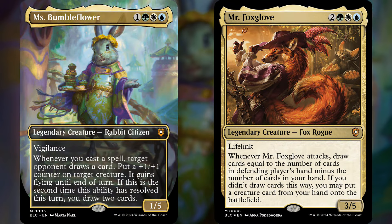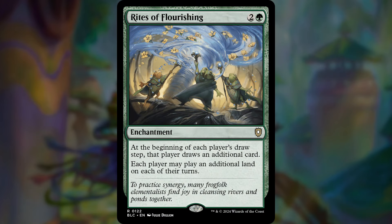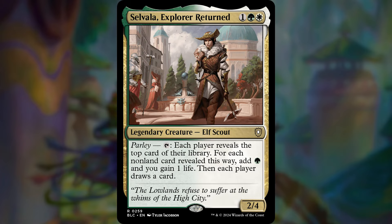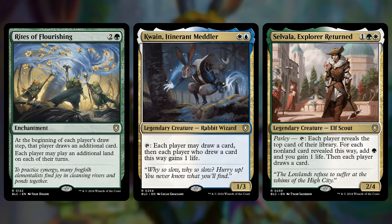If you're not familiar with group hug decks, the idea is that a lot of the cards give everyone at the table an advantage — it's a group hug, everyone's having fun, everyone gets free stuff. You think of things like Rites of Flourishing, which lets everyone draw an extra card and play an extra land per turn. Kwain lets everyone draw and gain one life when you tap it. Selvala does something similar but instead of everyone gaining life, you just gain mana. All of this hopefully makes you less of a threat at the table — who wants to attack the player who's giving them free cards? But you have a lot of sneaky ways to take advantage of all this generosity.